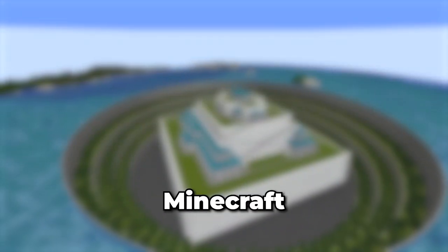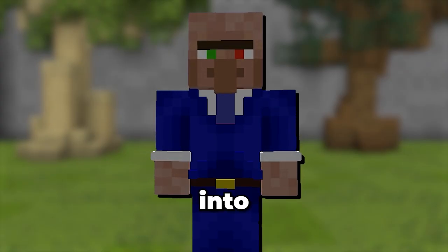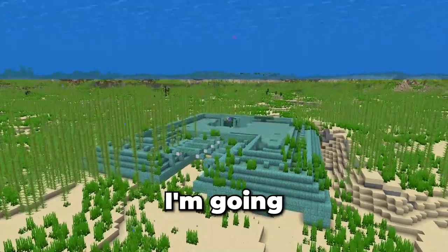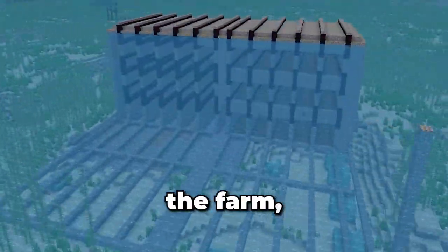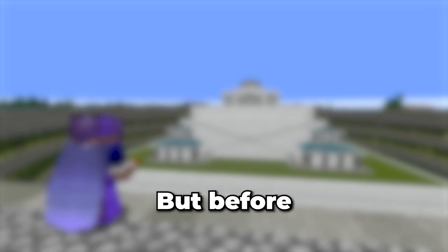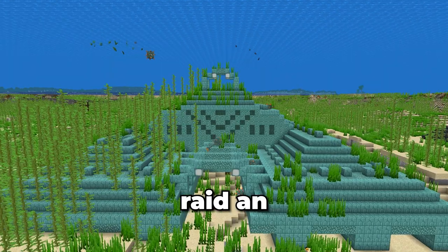I'm going to transform this ocean monument in Minecraft Hardcore, turning it into a crazy farm that generates mounds of items per hour. To do this, I'm going to destroy the monument, build the farm, remove a lot of the world, and then finish it off with a custom ocean monument build. But before we do that, we need to raid an ocean monument.